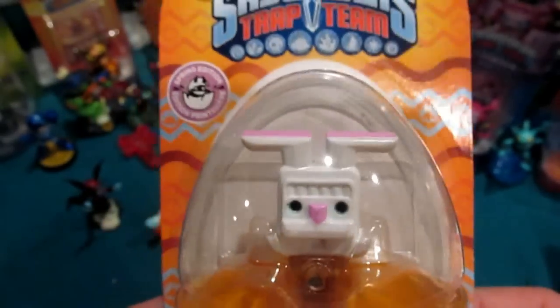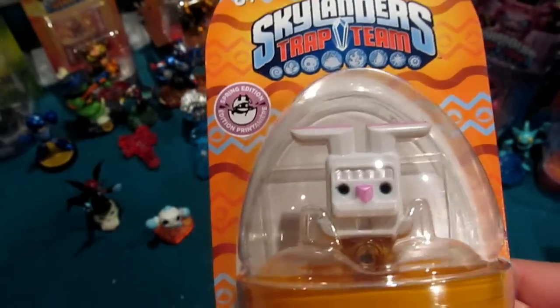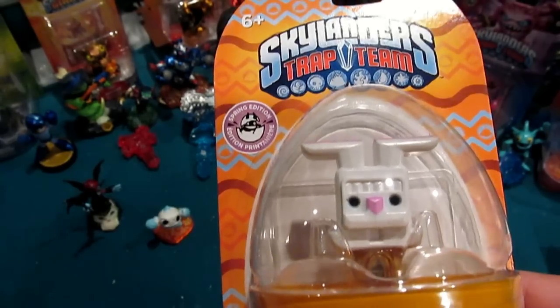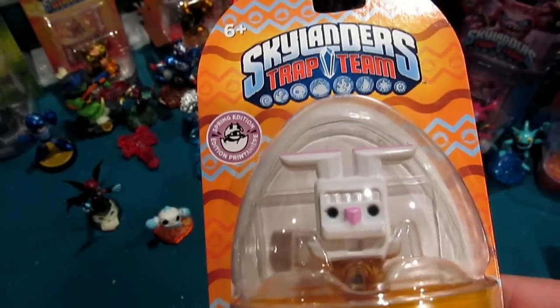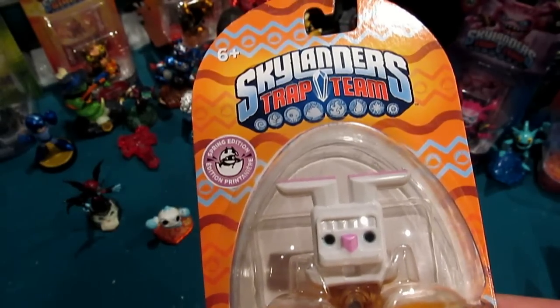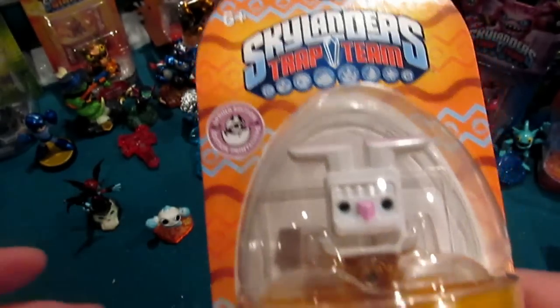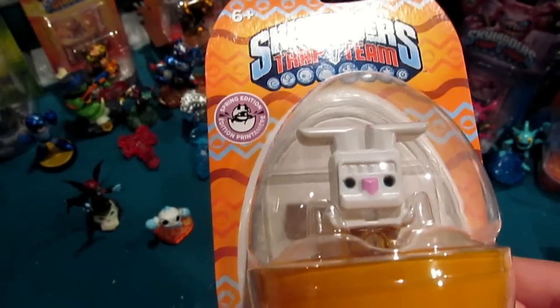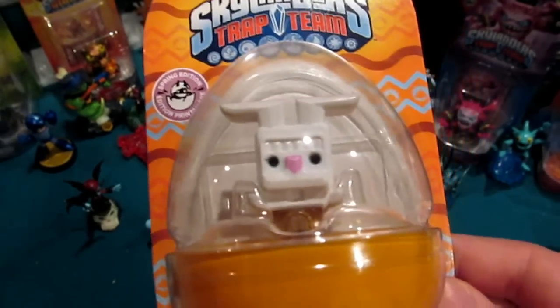As for who I'll put in here, I'm thinking the evolved form of the Golden Queen. It turns out I've got plenty of earth traps and I could probably double up Grave Clobber. I'll figure it all out, but I'm thinking Golden Queen should be pretty cool — I don't know what her evolved form is going to look like, but I'm going to stick it in this.